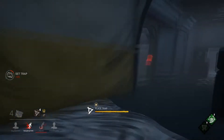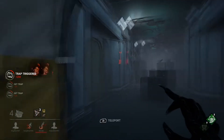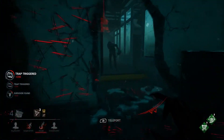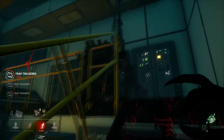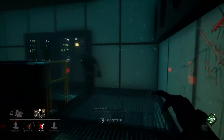Here again I'm setting up three traps around him just to make sure I can teleport to them when they activate. My traps were getting triggered — there's another survivor helping him, but since I was after this guy I just continued to chase. With other killers you can attack generators, but I guess you can't do that with the Hag.